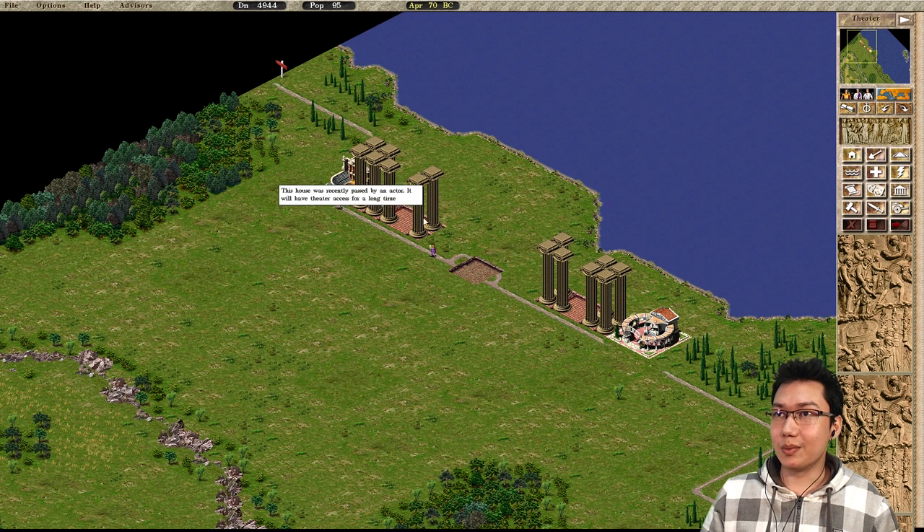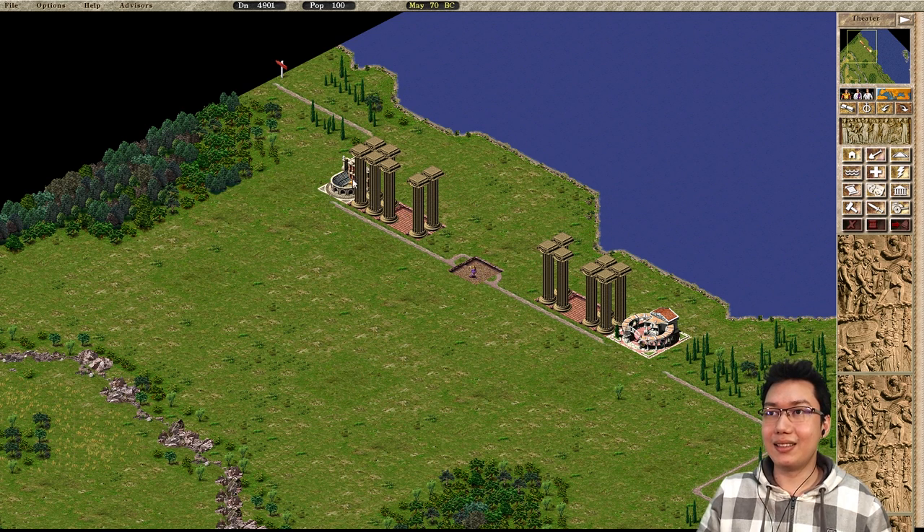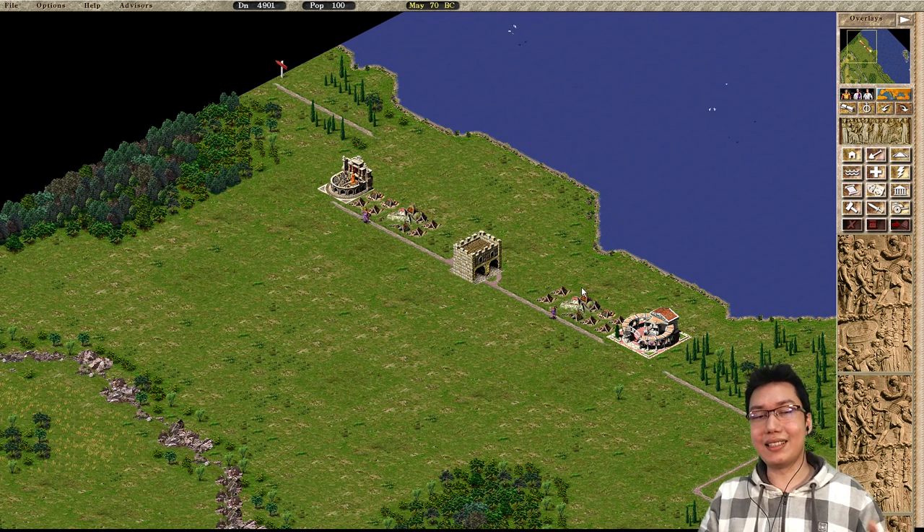So now, with one actor colony and one theater, we are providing theater access to two separate areas. Would you look at that? This is destination walker.